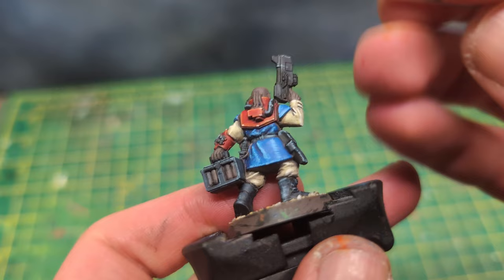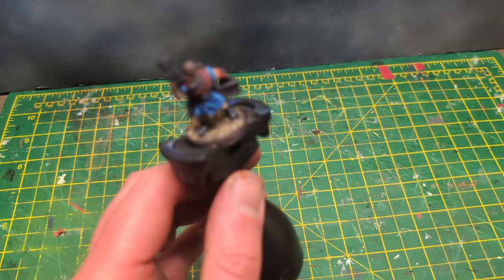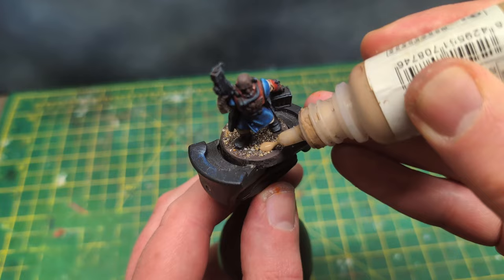All the other areas that were first painted black get the same treatment as the boots. However, for the pistol, I try to make the lines sharper since it's not made of leather. What I do add on the pistol and the gene seed box are random grey lines to represent scratches. I felt like doing some of the base next — throwing caution to the wind, I added a couple of drops of tan earth directly onto the base and spread it over the sand. This will probably take a few coats.